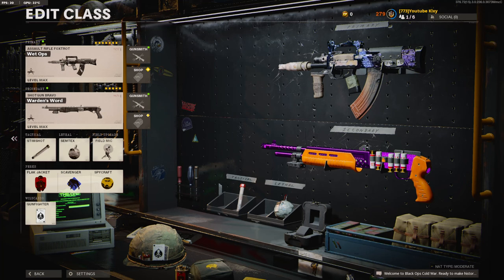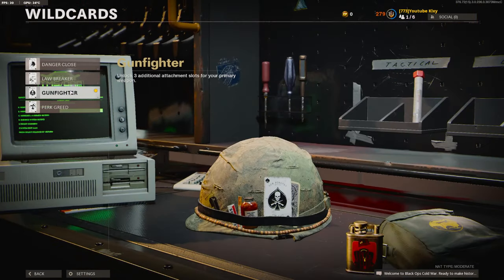Before we get into the attachments, if you hit that like button — today's like goal will be 30 likes — so if you could do that for me I'd really appreciate it. Alright, before we get started, you need to go down to the wild cards and select Gunfighter.